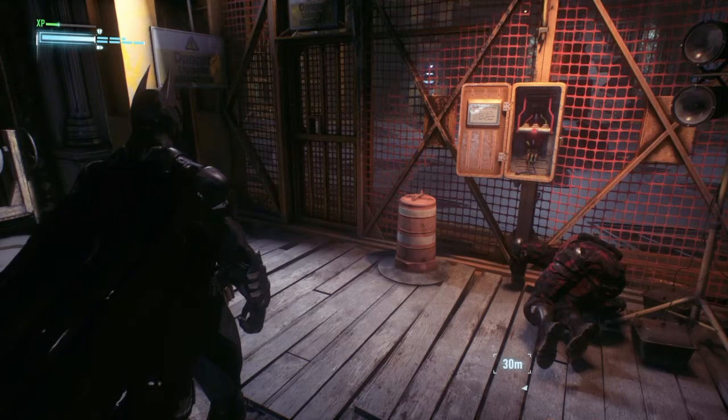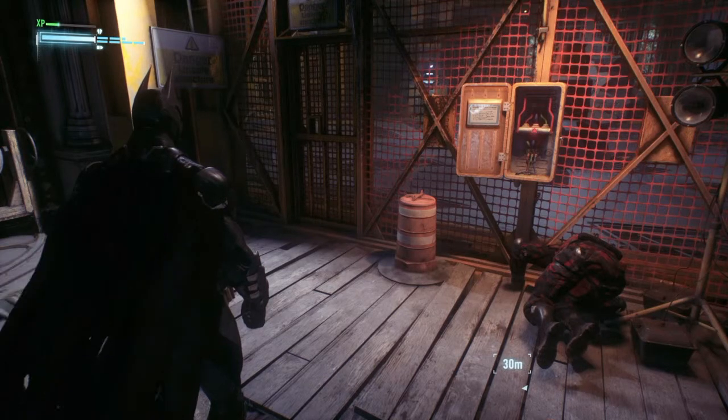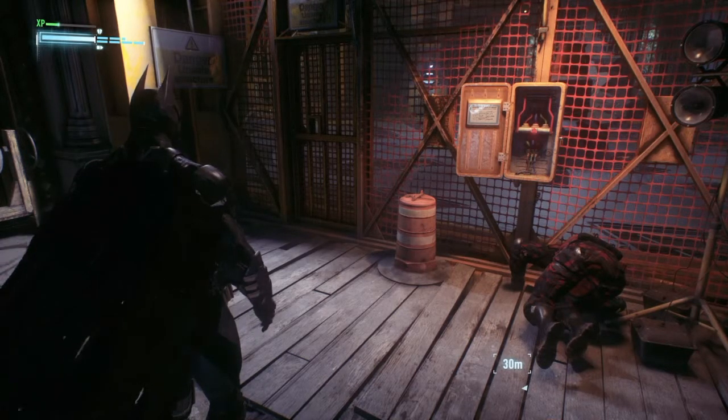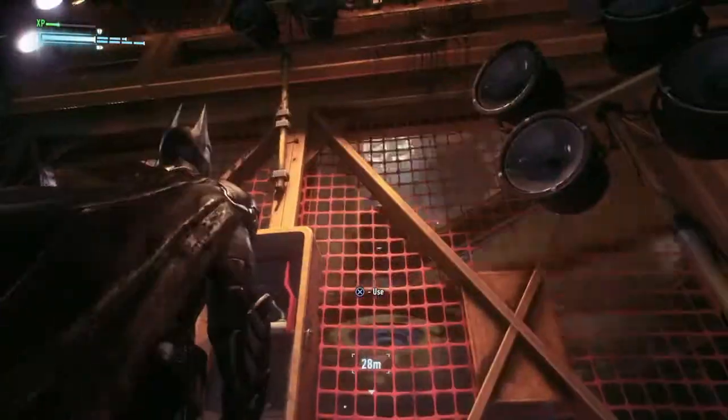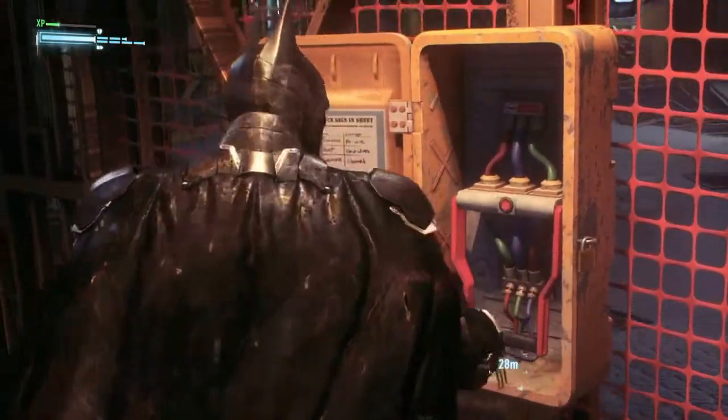So here we are in the mall where Jim Gordon was hiding. He's trying to find Scarecrow. We're going to save him from the Arkham Knight's men who have captured him. We're going to turn off this generator so we can pass through that fan onto the ground floor. We just took out the guys guarding it, and that's basically it.